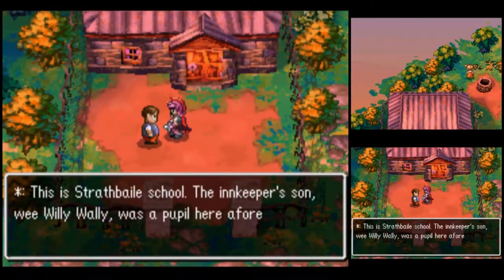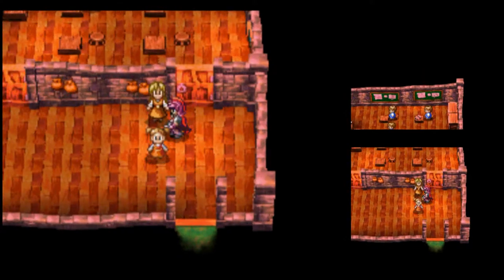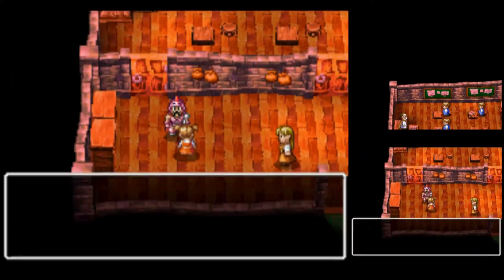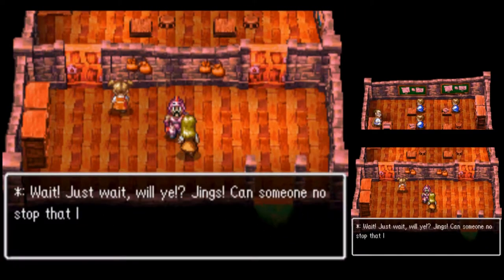This is Strathvale School. The innkeeper's son, Wee-Willy-Wally, was a pupil here afore he disappeared — better ask around. This girl is running around: you canna catch me! Can someone no stop that lass from fluttering about?